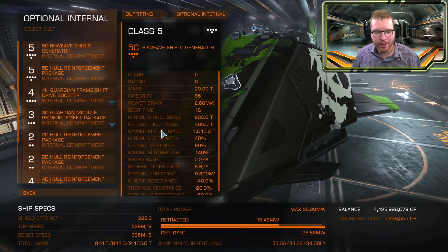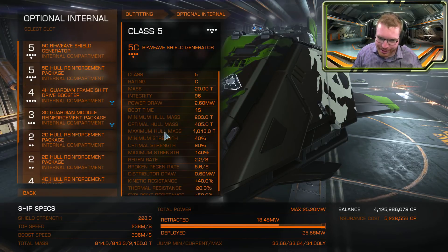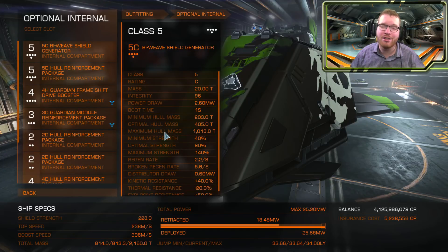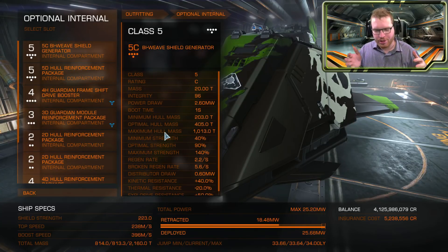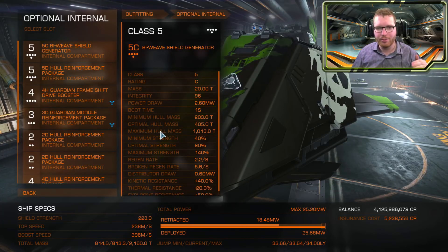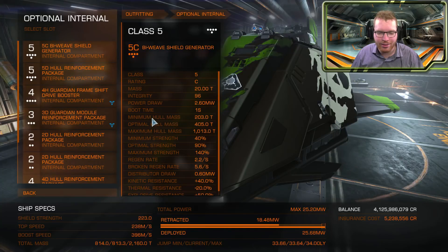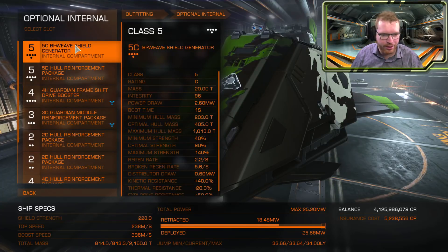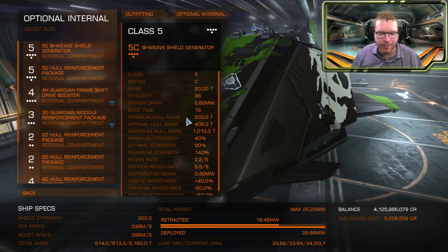Moving over to shields, we can see that now we have minimum hull mass, optimal hull mass, and maximum hull mass. When it comes to shields, it's not the total mass of your ship — it's only the mass of the base hull. So modules are not included when calculating shield strength. Your ship has a base shield value, and based on the graph it's pretty much identical to what we saw before. If your ship for that given shield generator is under the minimum hull mass, you don't gain any benefit lower than that. Since you can't really adjust the hull mass that much, it's a little more difficult.